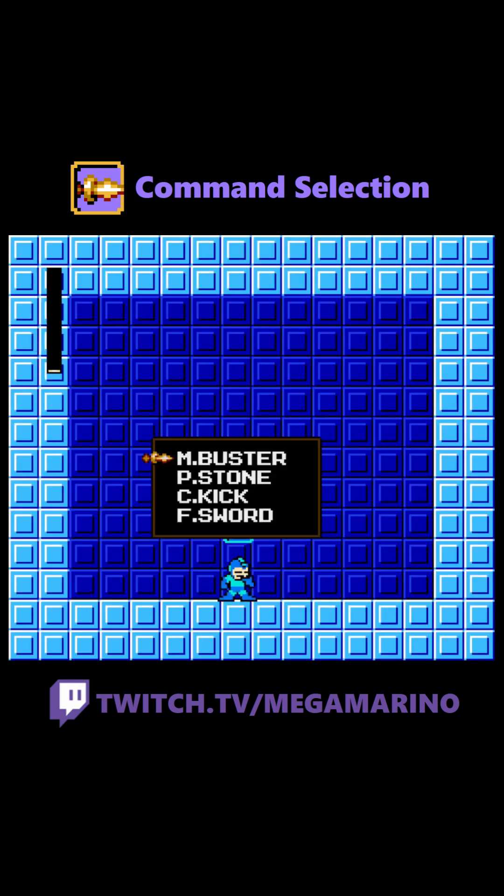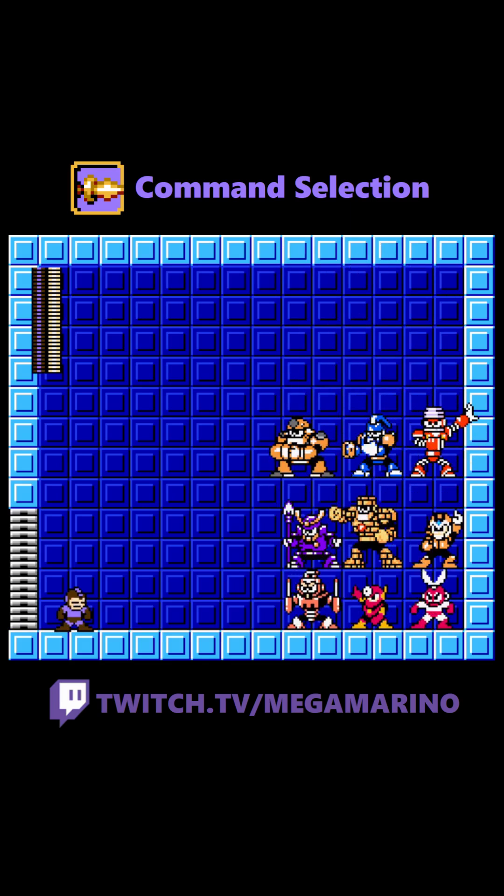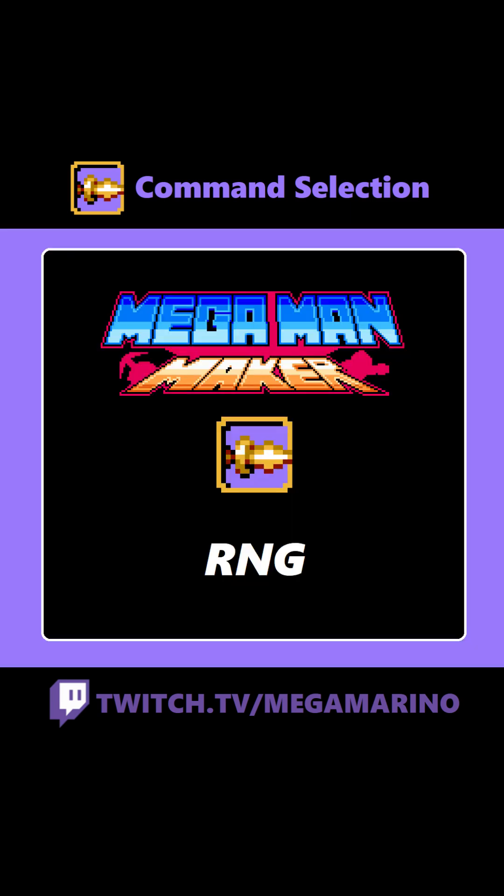There are two abilities that can only be used from Command Selection: Kamikaze and Heal. Heal allows you to refill four health and keep rolling for health to fill your life. Kamikaze allows you to do a giga attack and screen wipe every enemy or boss, but you do go down to one HP.